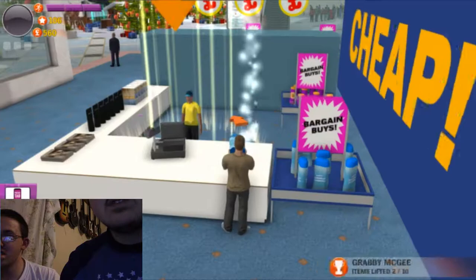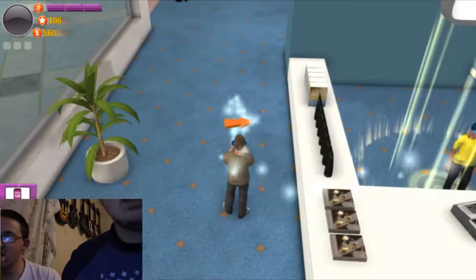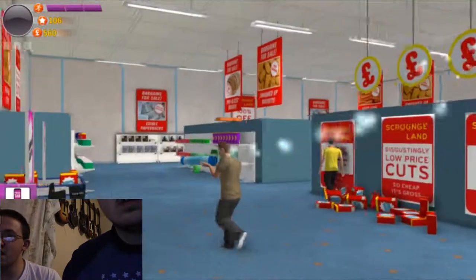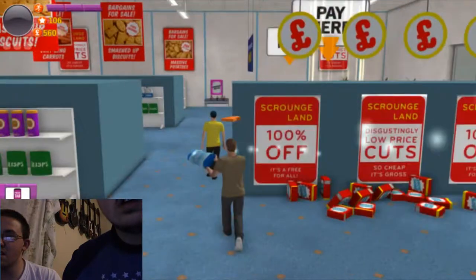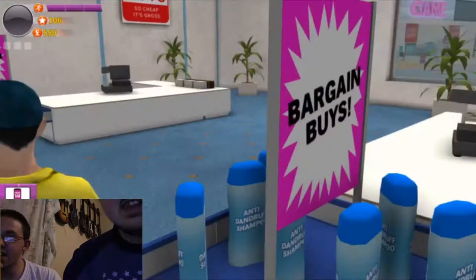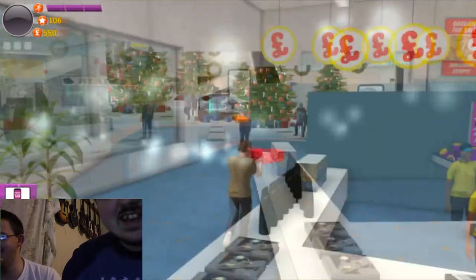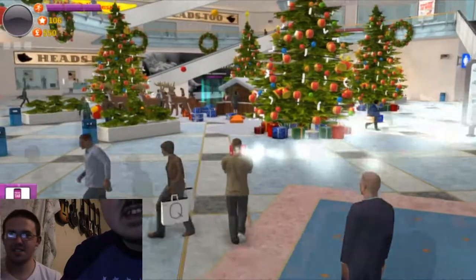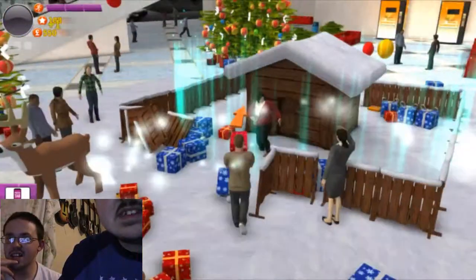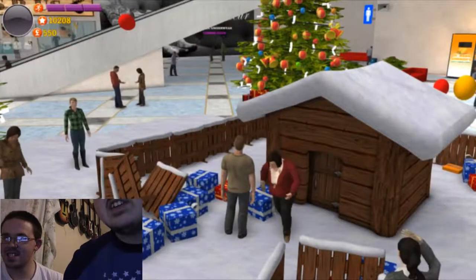Return presents to the grotto to be shipped off. Now I have to pay for it. Wait, I have 500 pounds — is that enough to buy shampoo? Can I just walk up to him? There, I paid for it. Alright. Sorry, I'm new to walking. And is this the grotto? Is this where we send things to be shipped? I thought that was Santa's village. I didn't know Santa lived in a grotto.